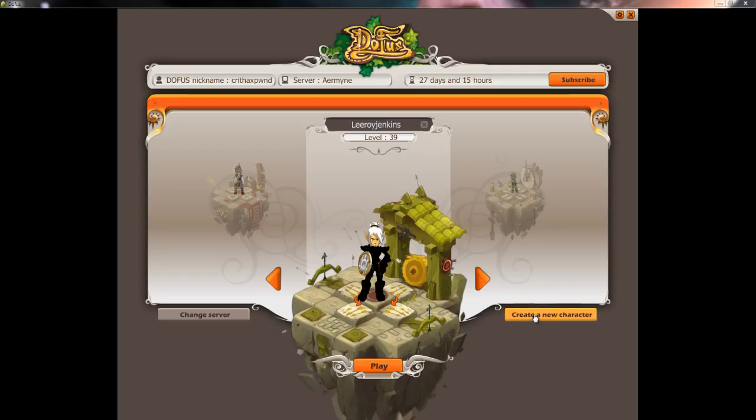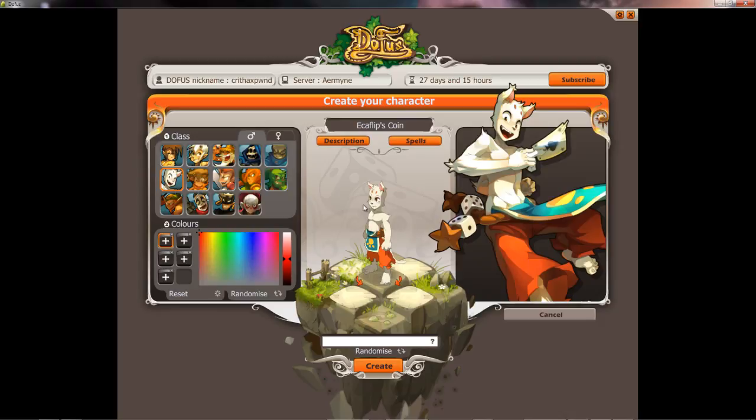So let's get right into it because we've got a lot of ground to cover. This game is very deep and has a lot of different aspects to it, even just for combat. All we're going to do today is create a character and go through the tutorial. For those of you who are at level 39, it goes up to level 200, so 39 is still pretty new.